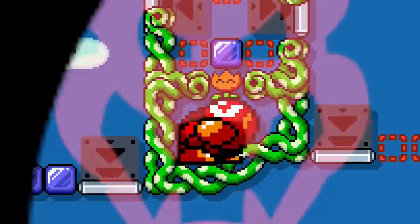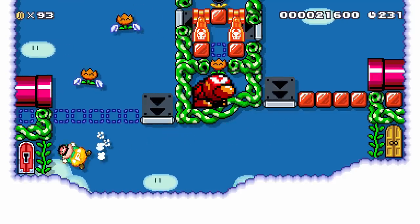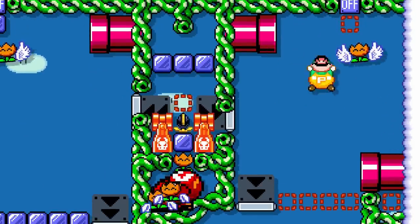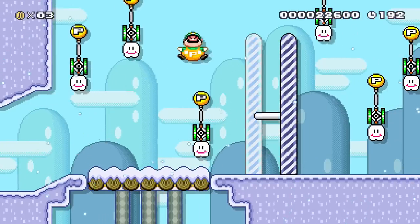When he reaches the top of the Sky Fortress, he finds that a giant angry Wiggler has corrupted these Fire Flowers. Luigi must defeat him by avoiding the Fire Flowers while trying to hit the on-off switches.